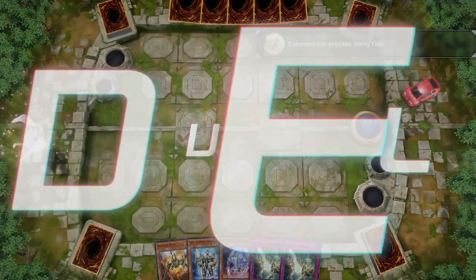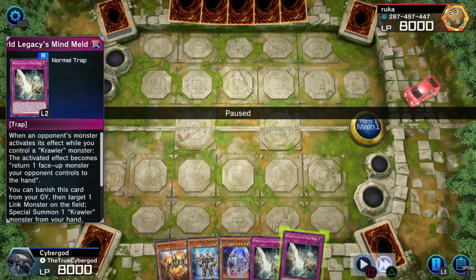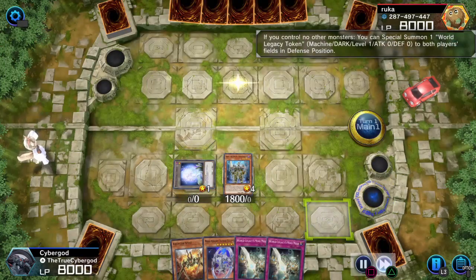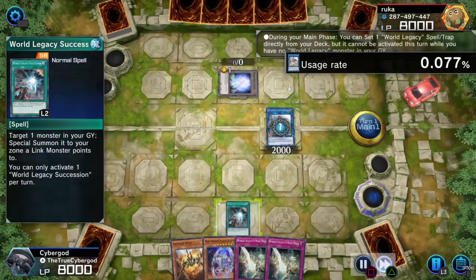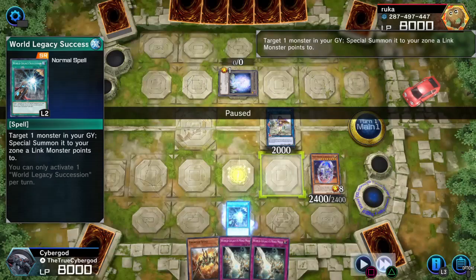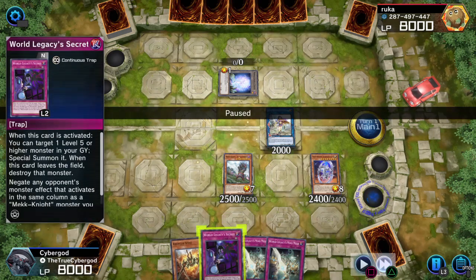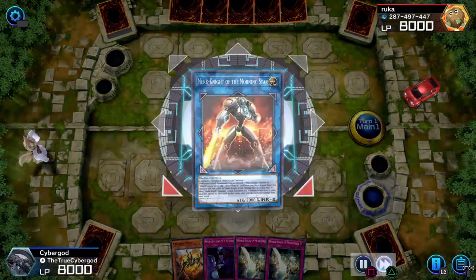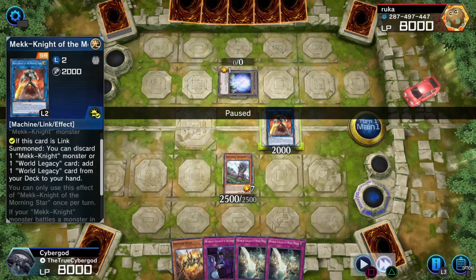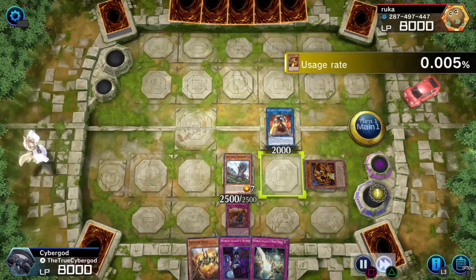I win the coin toss, going first. I've got a pretty decent hand, although it kind of sucks to see two Mindmeld in hand, but that forces me to go the Mechknight route and hopefully I'm able to send one to the graveyard using one of the cards. This time I'm going to send World Armor to the graveyard. Token, token. Lib is going to get World Legacy Succession, and then I can extend a little bit. Mechknight Indigo Eclipse gets moved to a different zone so I can actually activate Succession.